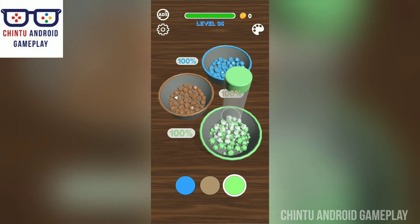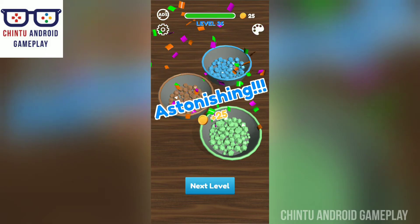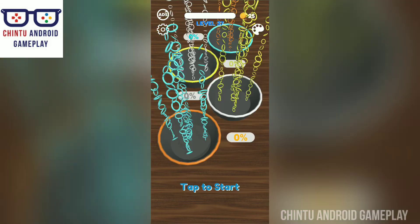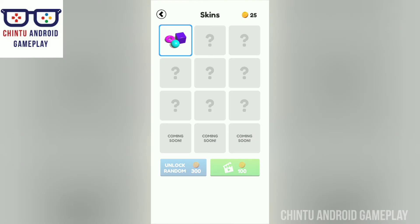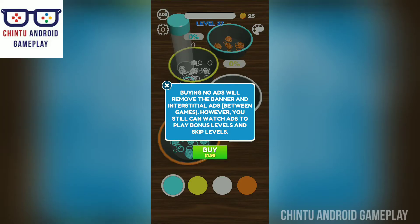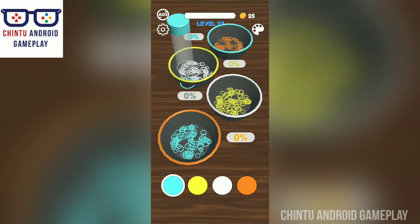Level 36 — we are playing Beadsort. This is a game released by Supersonic Studios Limited — sorted to perfection. These are the new skins; you can unlock new skins by spending coins. This is the new update of Beadsort.